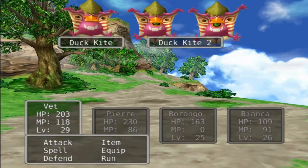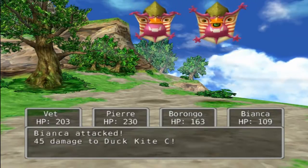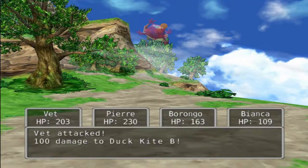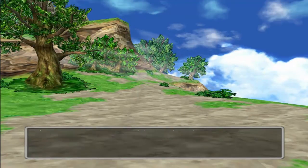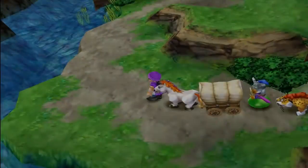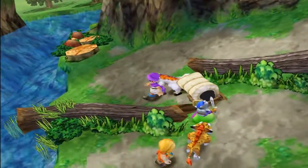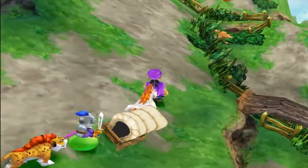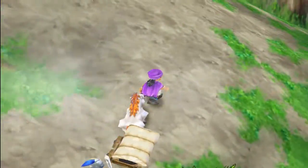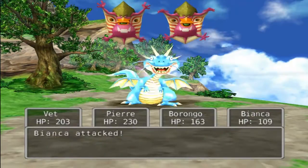We've got some new enemies here — Duck Kites. At this point in the game I actually have 19 small metals. I don't know if I'm supposed to have more than that at this point, but I thought I've searched everything pretty thoroughly. I might have missed one or two here and there. Am I even going the right way? I can't even tell. It's probably just confusing because I haven't been here before.